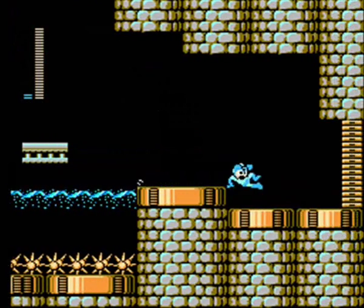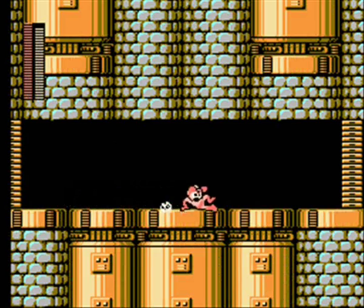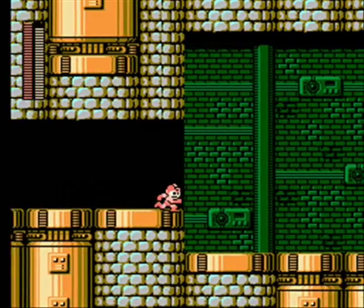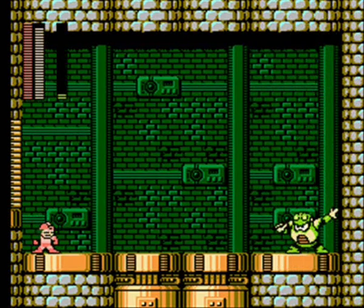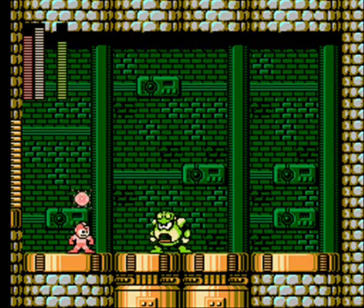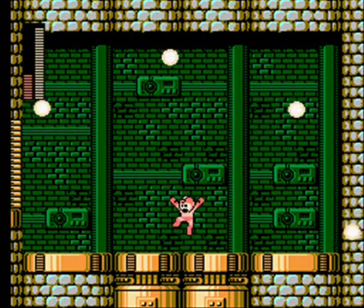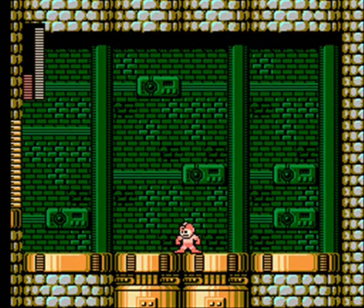And we are now at Toad Man. Toad Man's weakness is the Drill Bomb, which we don't have, so instead we'll use the Pharaoh Shot. He's widely known as being one of, if not the easiest, Robot Master in the entire Classic series — and he definitely is one of the easiest. All you really have to do is charge up a charge shot, shoot it at him, repeat. His only real attack is the Rain Flush, which he can't get off unless he completes his hula dance, and so long as you keep hitting him, he'll never complete that hula dance. Poor Toad Man — I really do like him, I think he's pretty cool. He's just really easy, that's all.